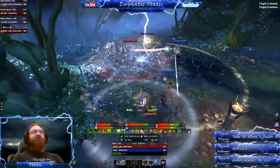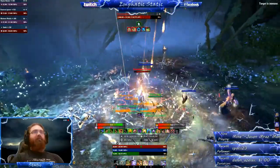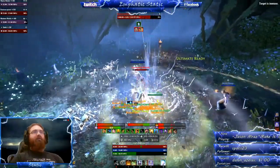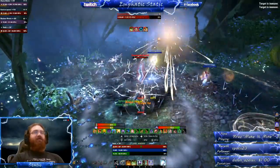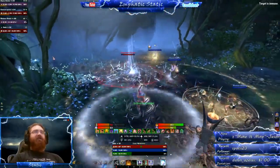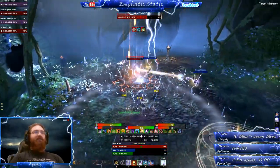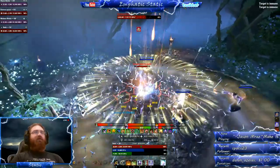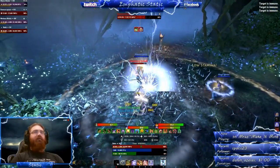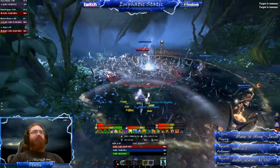The interesting thing about this ball is as the fight goes on it will start doing more and more damage, so the longer you're in this fight it could really start being a problem. The key to this fight is really just staying focused on her. The ads that come up out of the ground don't do a whole lot of damage so don't get too distracted — they'll melt pretty quickly. So focus on maximizing damage on her, getting out of her AoE, and mitigating the length of this fight so those disease balls don't start to become a problem.